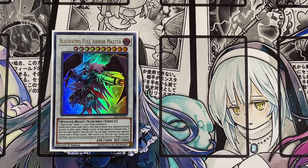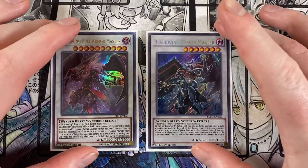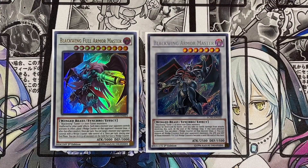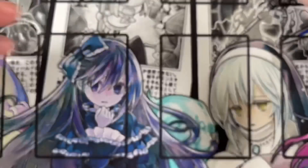Also running one Blackwing Armor Master — not Full Armor Master, just Armor Master, but still really cool. It cannot be destroyed by battle and you take no battle damage from attacks involving this card. At the end of the damage step, if this card attacked a monster, you can place a wedge counter on that monster (maximum one). You can remove all wedge counters from your opponent's monsters and the attack and defense of those monsters that had wedge counters become zero until the end of the turn, which can help get over a lot of things.